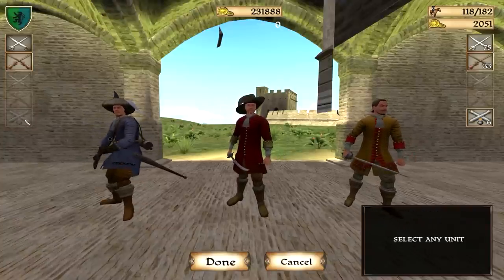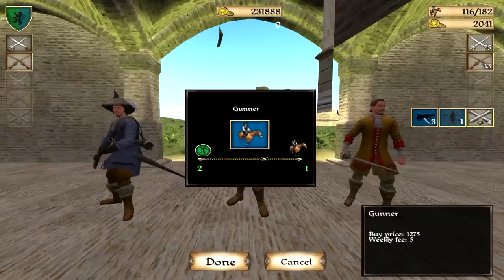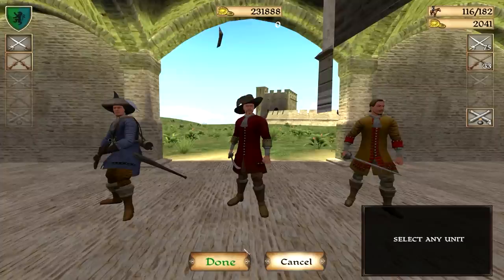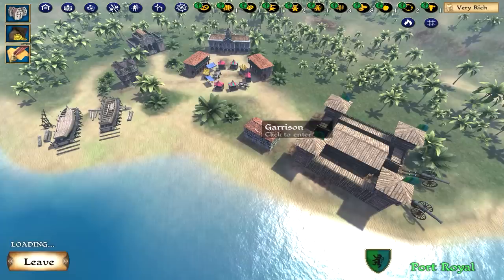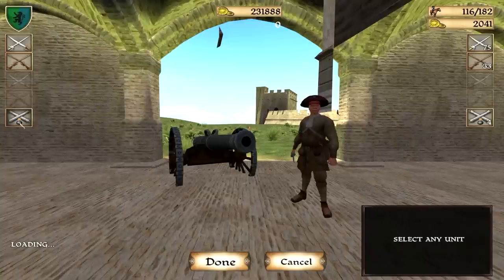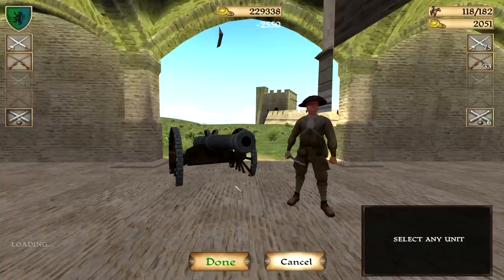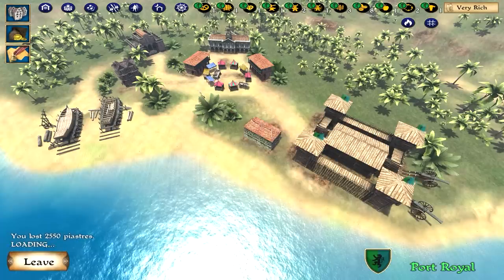I wanted to show you guys this — this is a bug. See, this is grayed out. It might actually be because I'm completely full. So if you're full, this will actually be grayed out. Okay, that's good to know. So that's it. That's all that you guys need to know to get your own cannon and gunner.